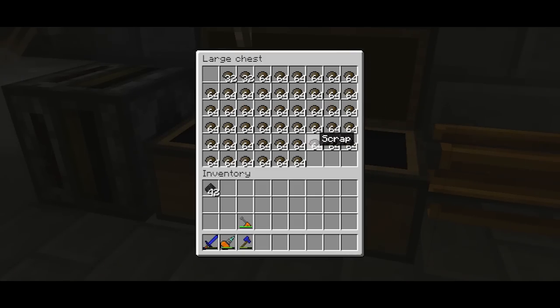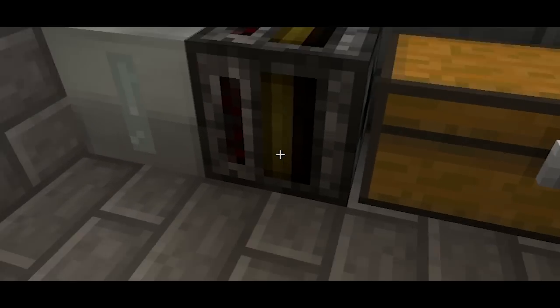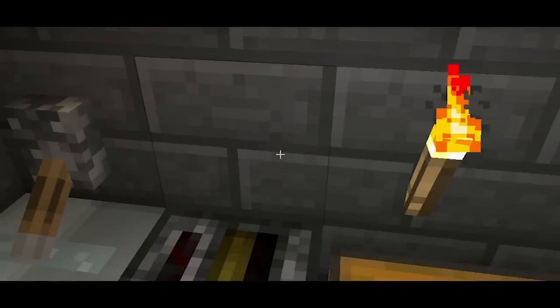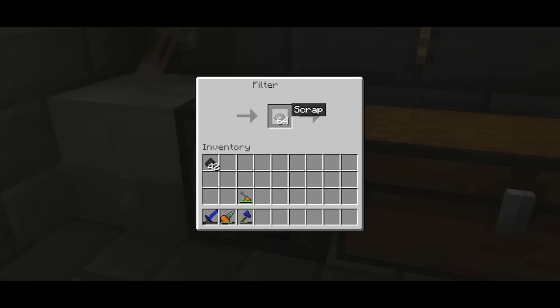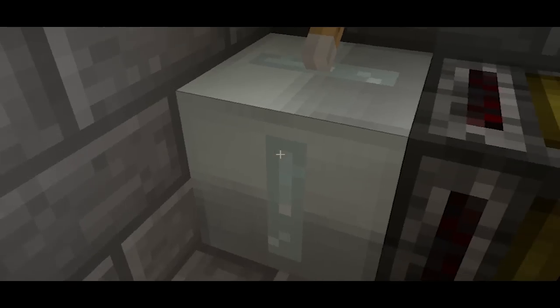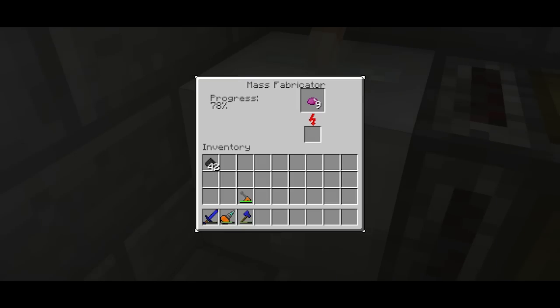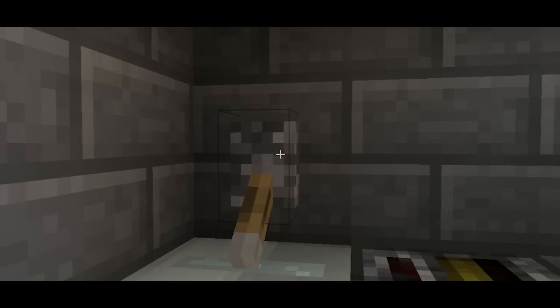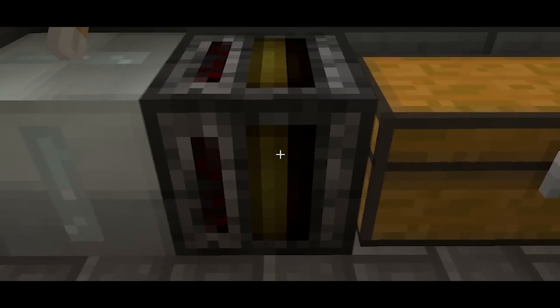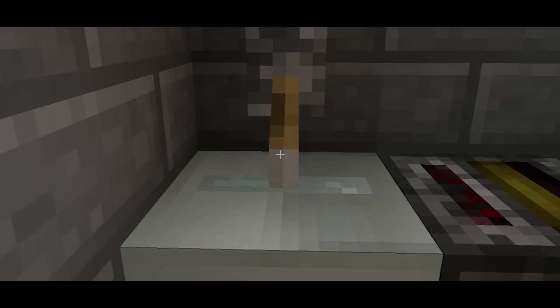It doesn't matter though, because this chest is nearly full anyway. This is a filter here, and I've got some wiring behind the wall. What happens is the filter has 64 scrap in it, so it will always pull 64 no matter what the first stack is, and push it into the fabricator. When I hit this lever, a timer turns on causing this to activate — I believe it's every 12 seconds, something like that.